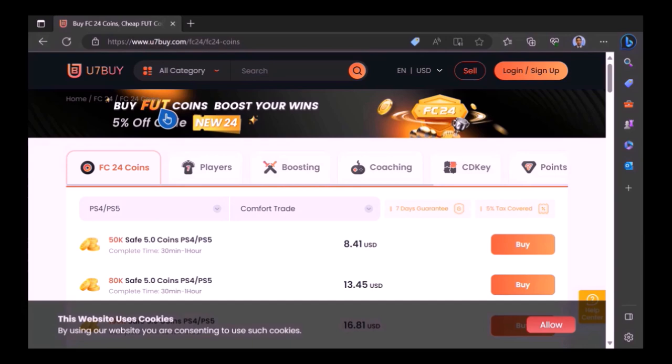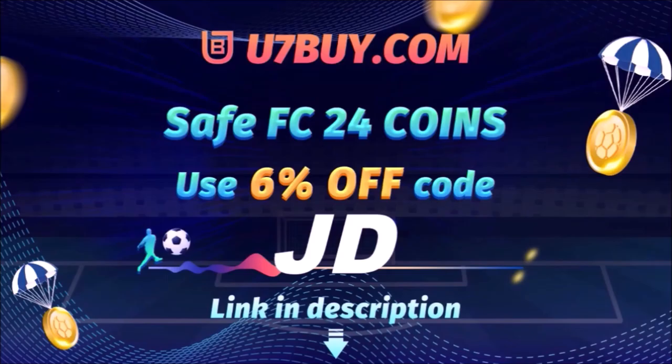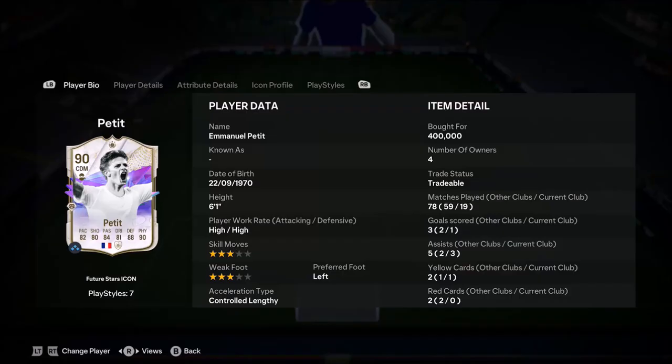Want to use icons and elaborate your experience on EAFC24? Check out use7buy — it's the only place JD Gaming uses to buy his FC coins. Type in JD for a cheeky 6% off, link in the description.